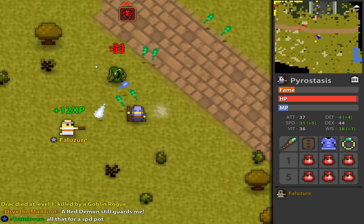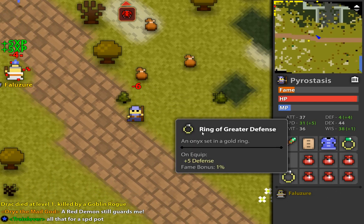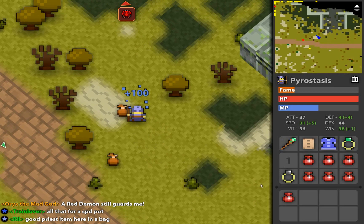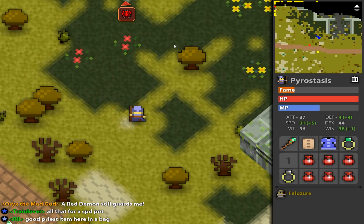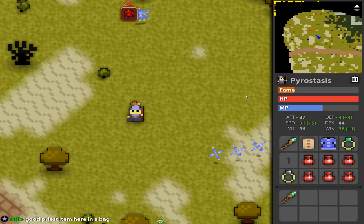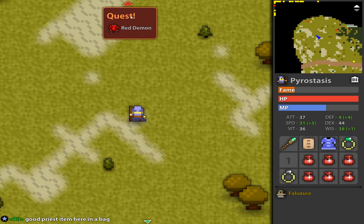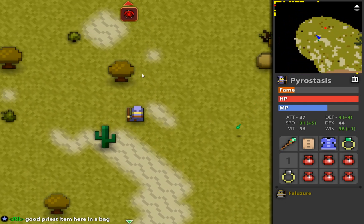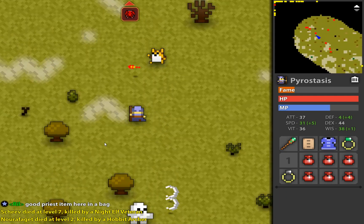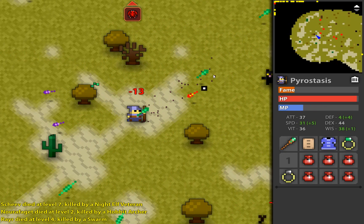Purple bags, I believe, are completely yours — everything else is shared. I'm sharing all these little brown bags with everybody else, anybody can loot those. But the blue bags are for you only. Some of the mobs will drop these special bags. One other thing I haven't covered yet is stat potions — apparently there are potions you can get that will permanently increase your stats.